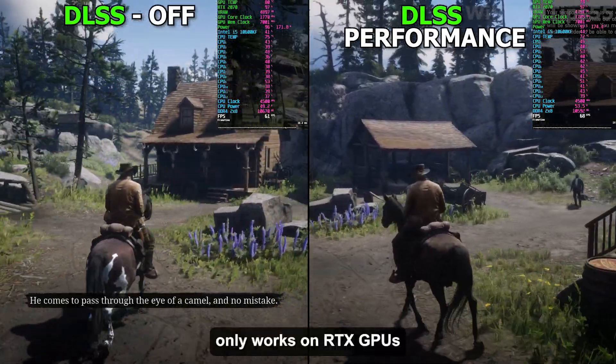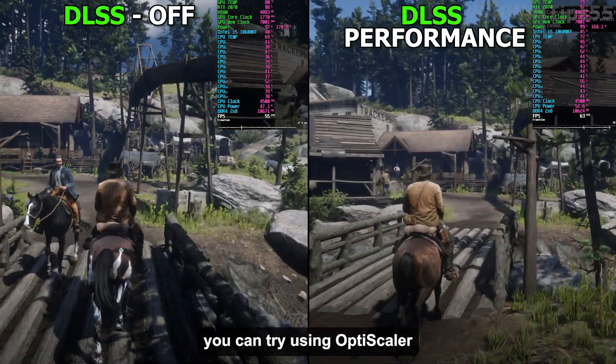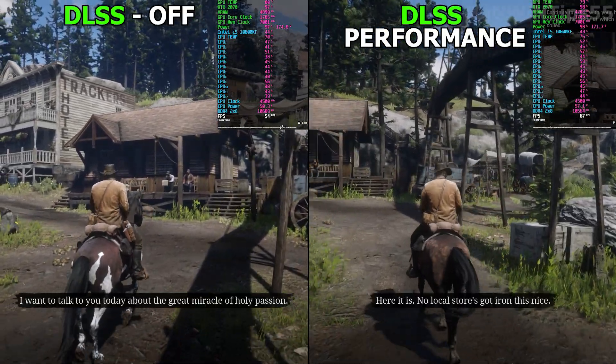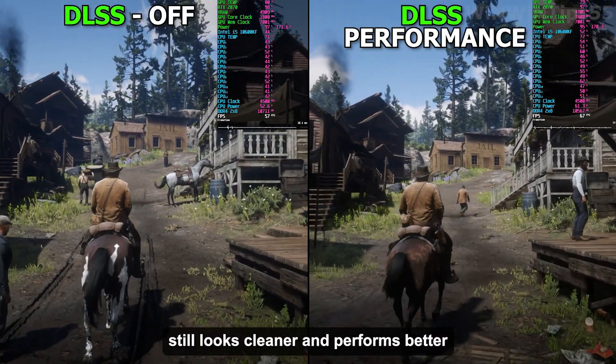Sadly, this method only works on RTX GPUs. If you're on a GTX series card, you can try using OptiScaler with the FSR 3.14 mod to improve image quality. It works well, but in my experience DLSS override still looks cleaner and performs better.